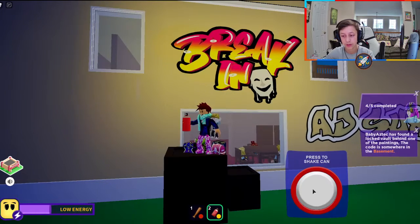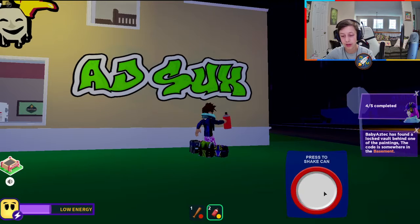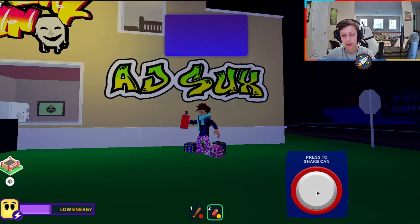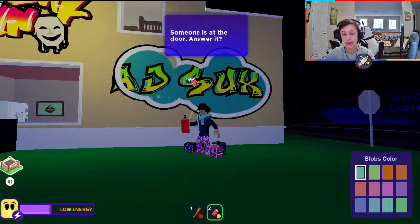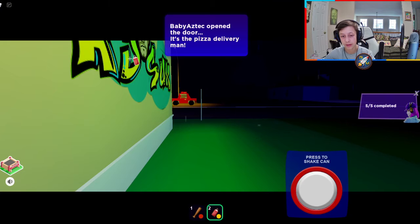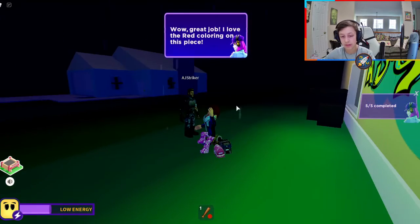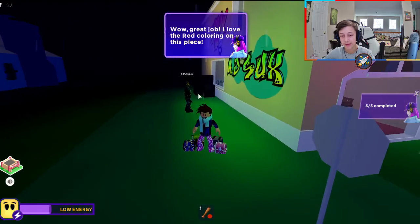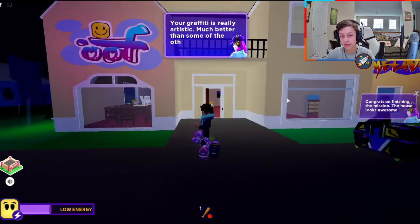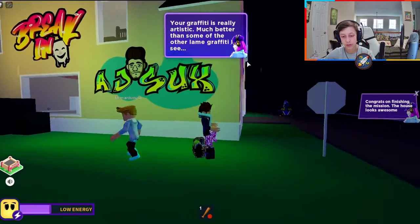If you're just looking to play the game, obviously play the normal thing. The fourth one's done — it's even got a little stencil sticker on the outside, it's pretty cool. I think the 'AJ sucks' one has a picture of AJ as well. I think everybody's graffiti is probably the same now that I've seen them all. The mission is complete — it says congrats for finishing the mission, the house looks awesome. So now this house for the lobby is graffitied. That's the tutorial — pretty easy, literally just put the spray paint on. I hope you guys enjoyed and I'll see you guys in the next one.